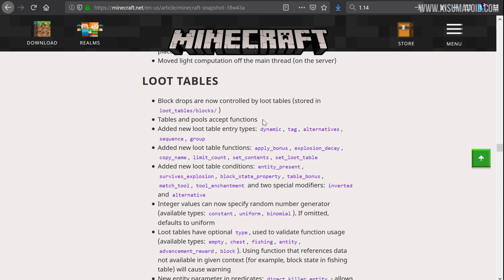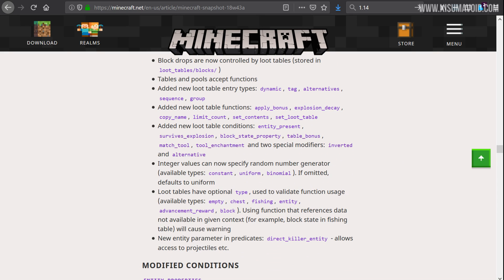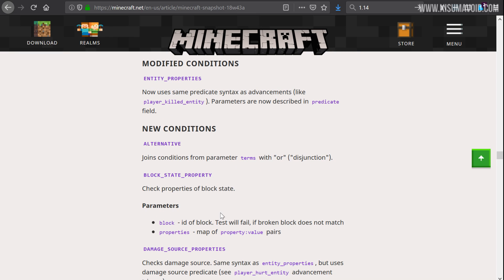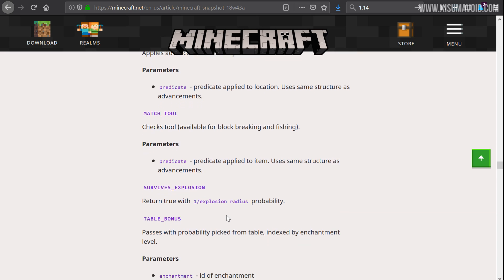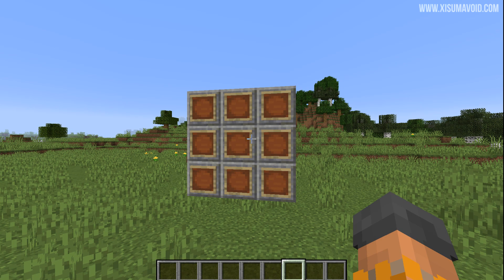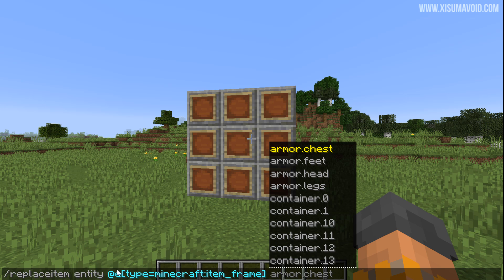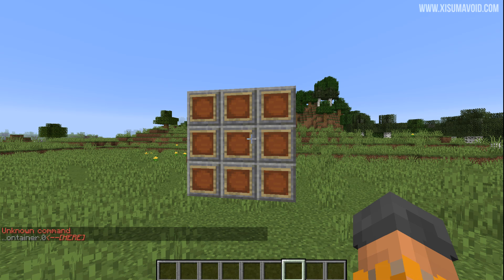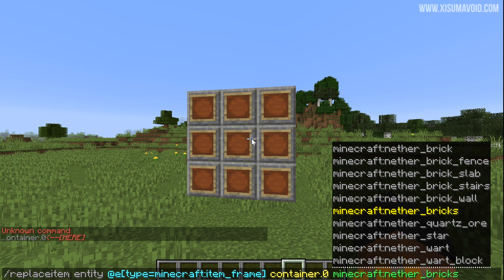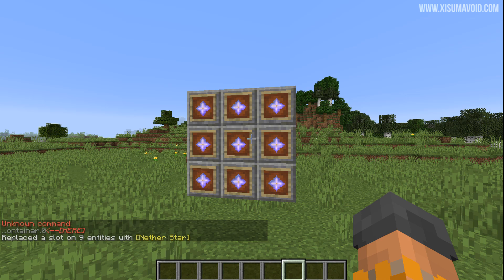The loot tables have a lot of information and there's a big article explaining all of these changes in detail. Also, item frame contents can now be modified with `/replace item`. We have item frames in front of us, and the command targets all of them. For the inventory container, slot zero is the slot you want for the item frame itself, then you choose whatever item you want. Running the command with a nether star fills all the item frames instantly.